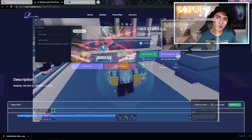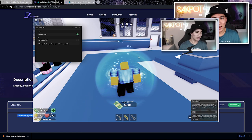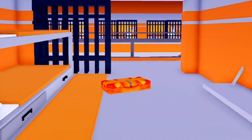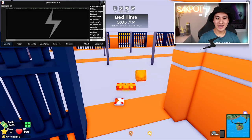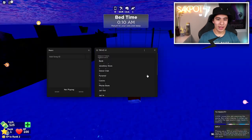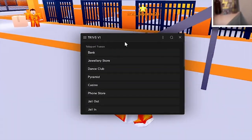Now I'm gonna be testing out the exploit, showing you the features, and having fun just like you guys will also have fun with it. Let's execute the script, and as you can see it says loading — and bam, there you go, the GUI is up.